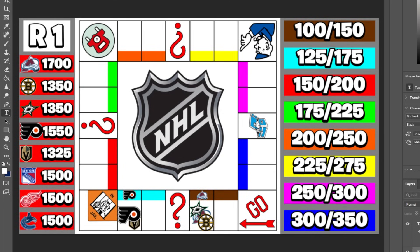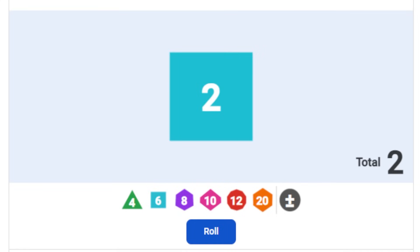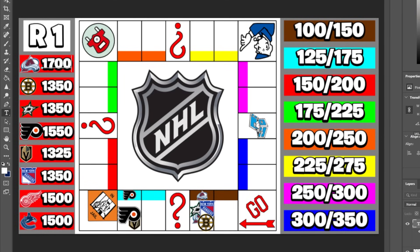I want to see more property being bought. Let's see if the New York Rangers can change things up — no, they just owe Colorado money, and the rich continue to get richer as the Colorado Avalanche are up to $1,850.